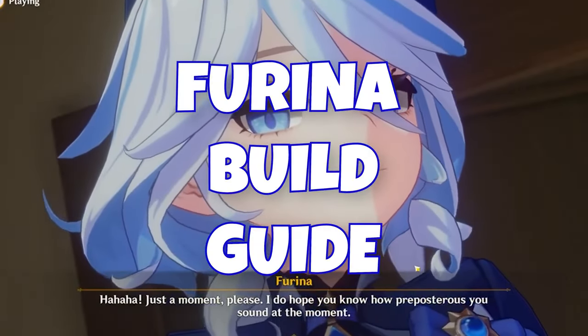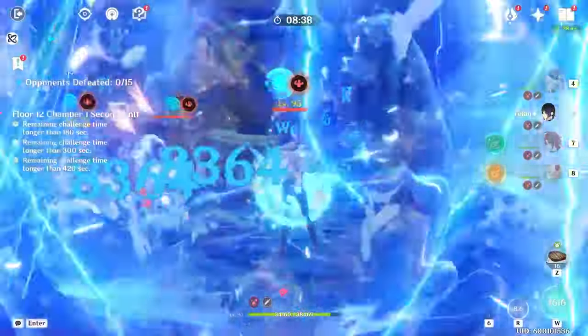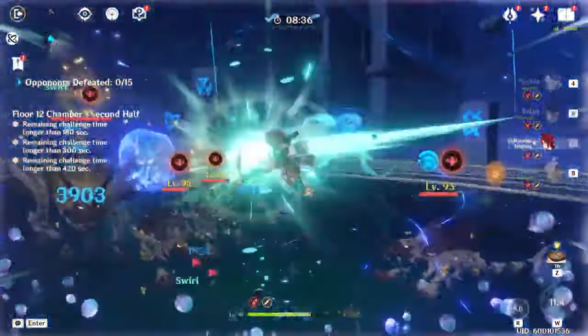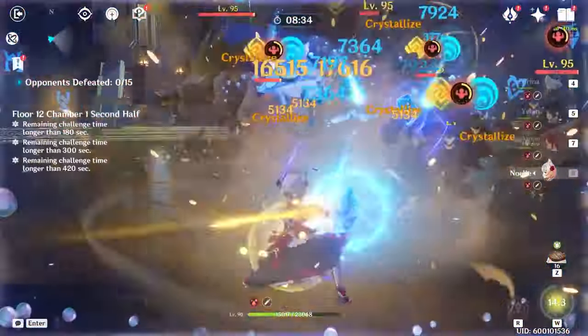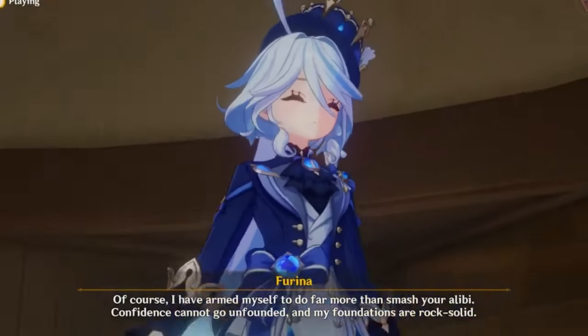Fontaine continues to impress with the release of the Hydro Archon Furina, the premier support DPS damage buffer. In this build guide we're going to be arming you with the knowledge for the best artifacts, party setup, as well as weapons so you can make the most out of this amazing character.